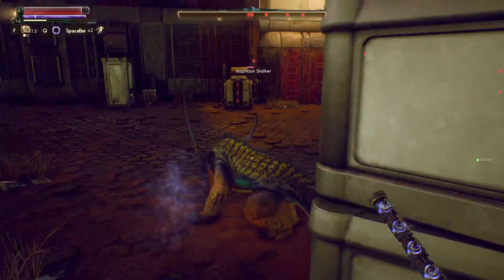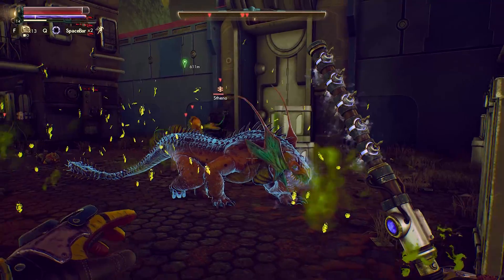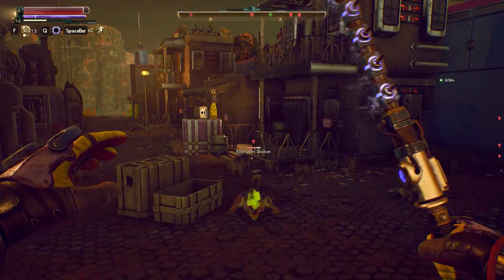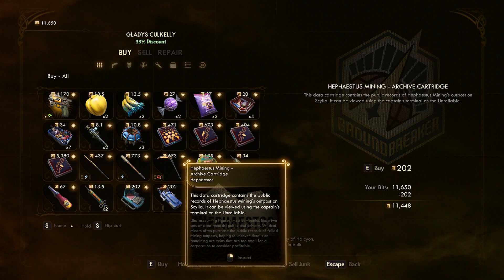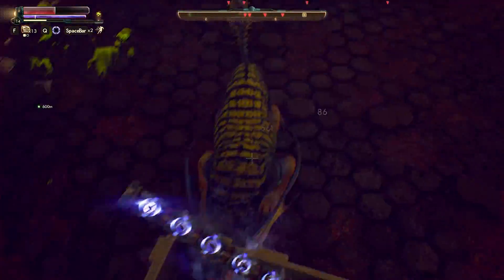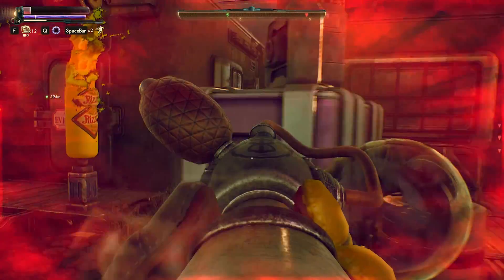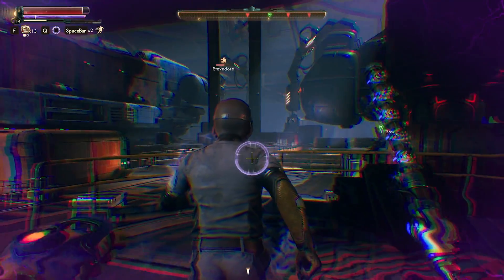As far as the lore of this one, it's actually the most bare bones of all of the science weapons. If you're following the quest, after reading the terminal entry on Captain Hawthorne's terminal, you'll find that he was tracking some black market leads. From there, you can go to Gladys on Groundbreaker, where you could actually purchase the archive cartridge, and this will lead you to Scylla. The weapon itself is just described as being created by a mysterious scientist, and there's really no backstory here — quite a contrast to the others, which do have pretty interesting backstories.